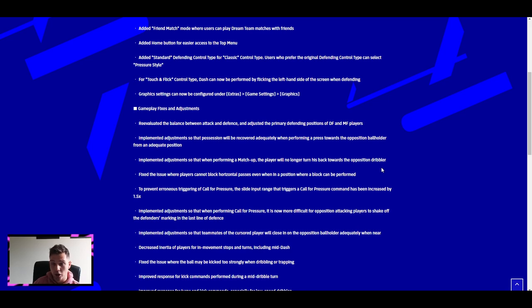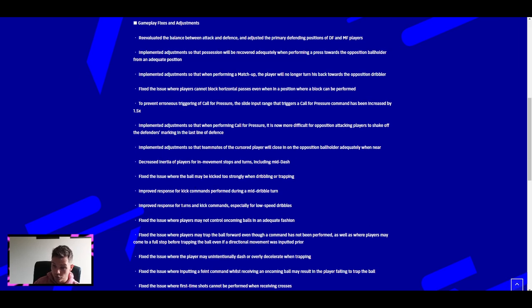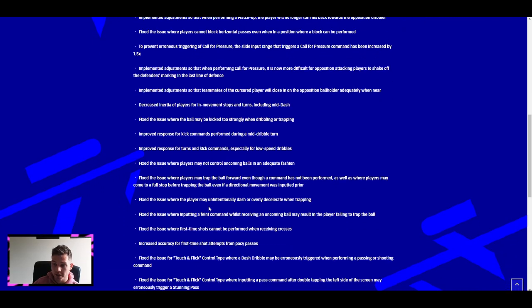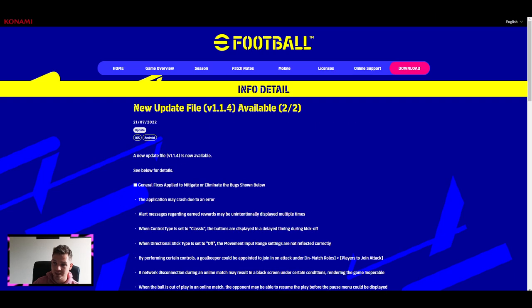They've implemented adjustments so that when performing a matchup, the player no longer turns his back towards the opposition dribbler - that's a big issue on console too. They've fixed the issue where players cannot block horizontal passes even when in position, and to prevent erroneous triggering of call for pressure, the slide input range has been increased by 1.5. There are also decreases to player inertia for movement stops and turns, improved response times for kick commands during dribbles, improved response for turns and kicks especially in low speed dribbles, and fixes for players not controlling oncoming balls adequately.